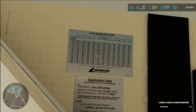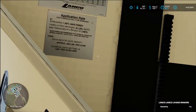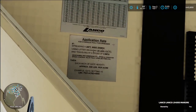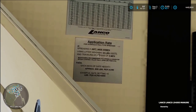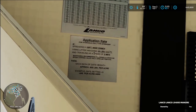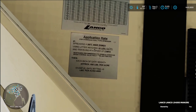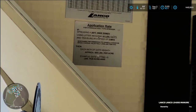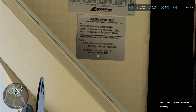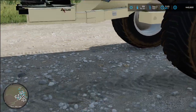I have to actually go get an actual picture put up if you guys want to see this specific lime application rate. Pretty much it's your speed versus tonnage and how far you open the door for that. Spread is 30 feet wide. Using litter, it's 35 cubic pounds per cubic foot average. Traveling speed 8.5 miles an hour. Each inch of the gate height is approximately 800 pounds per acre — for example, 0.5 inches, you're putting roughly 40,000 pounds to the acre.